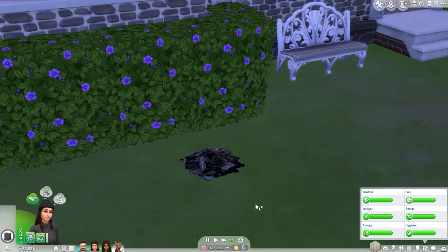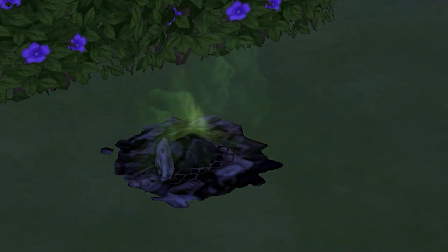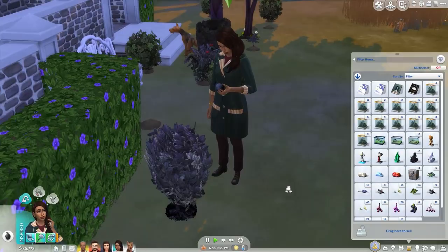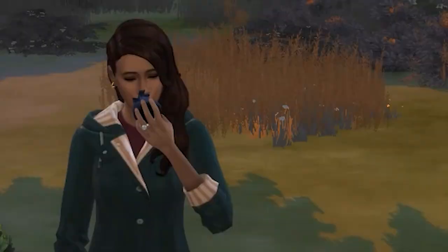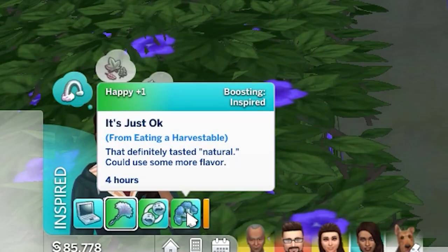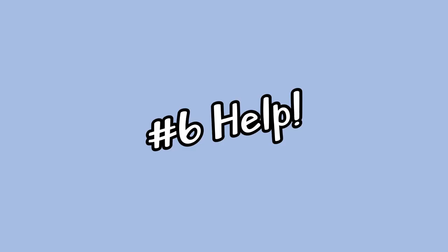Has your Sim ever placed trash on the ground outside? If you've left the trash pile long enough, you might have noticed it'll turn into a trash plant. The trash plant will give Sims a negative moodlet when they're around it because it's stinky, but it will also grow fruit. Your Sim can eat the fruit without any ill side effects — in fact they'll get a somewhat positive moodlet for eating something natural, if that's what you want to call trash fruit.